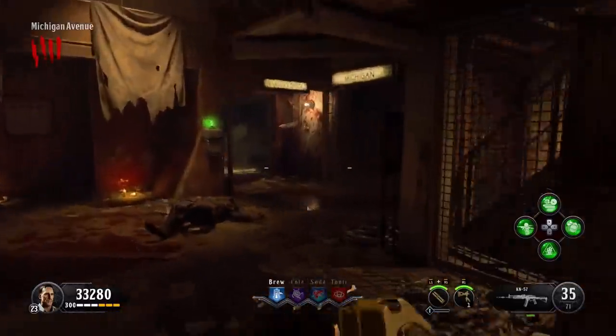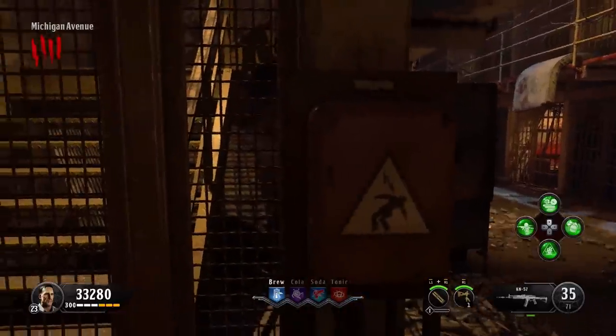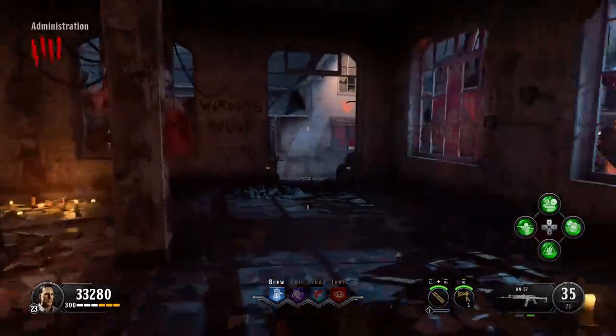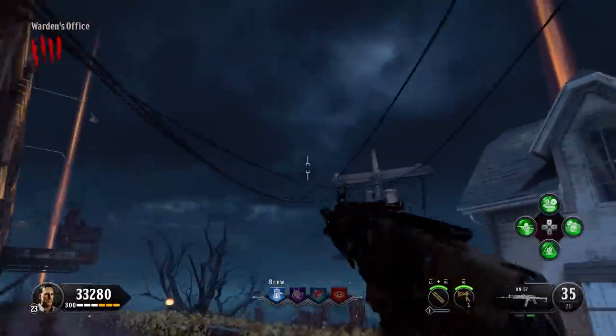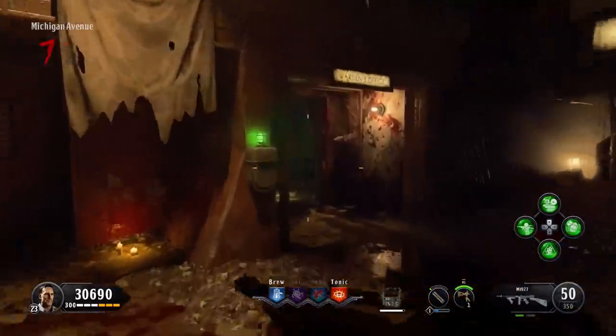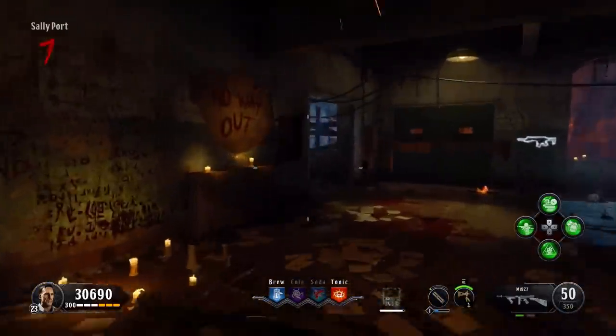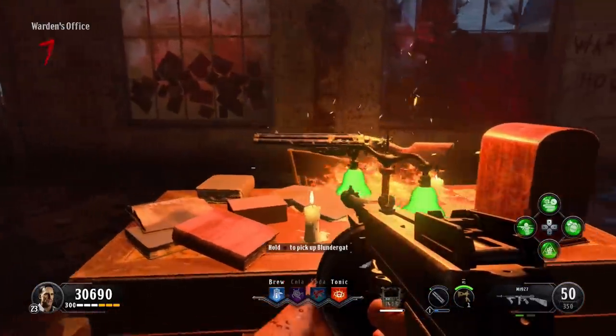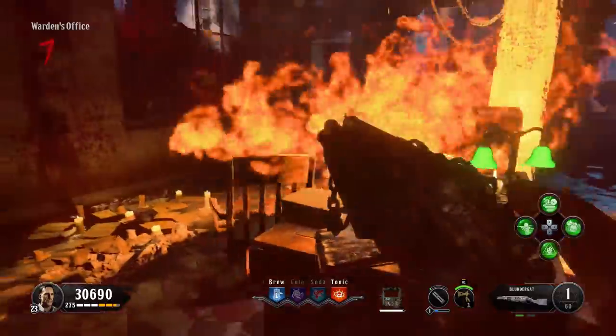For the last skull, head right back to the warden's office where we were a couple of minutes ago and head outside. Near the dog head on the left side, throw your Retriever towards the top of the pole — the kind of telephone pole — and that will give you your final skull. Now that you've got all five, go back into the office and a free BlunderGat is going to be on the table for you to grab. Easy peasy lemon squeezy.